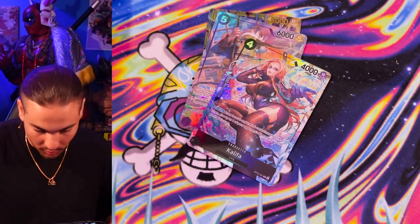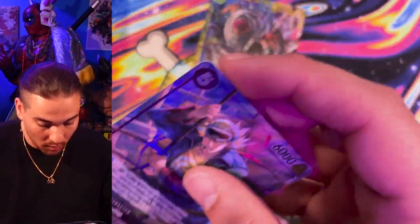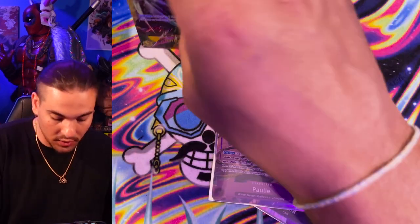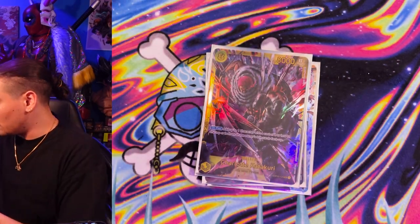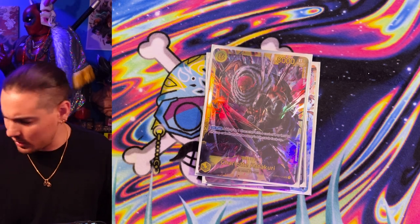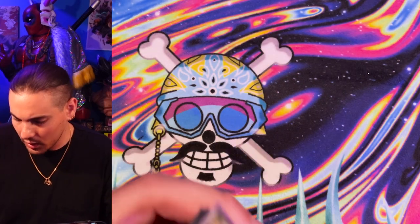I'm only like a couple packs into this box and I already pulled all the hits out. So I guess I'm just going to jump into another box — there's one box left for me to shrip out of this case. There's going to be an alternate art leader in there. I'm almost positive because I've opened Big Mom, Katakuri, and I don't remember the other one, but there should be four. So I don't know. It's not going to be a wanted card because we already got the wanted cards.